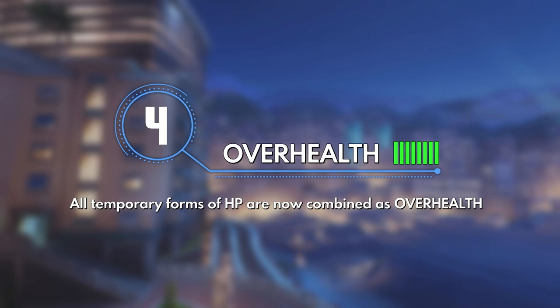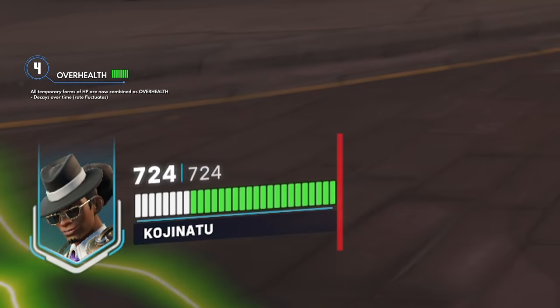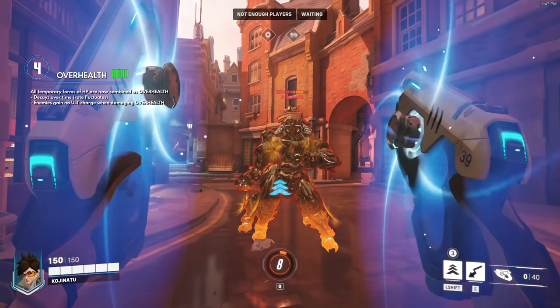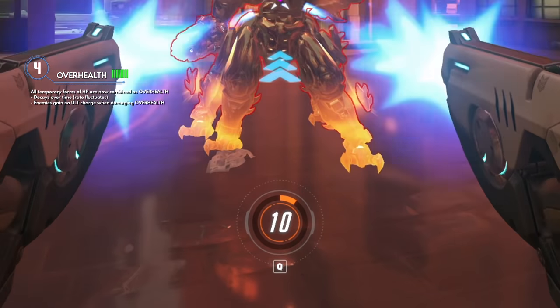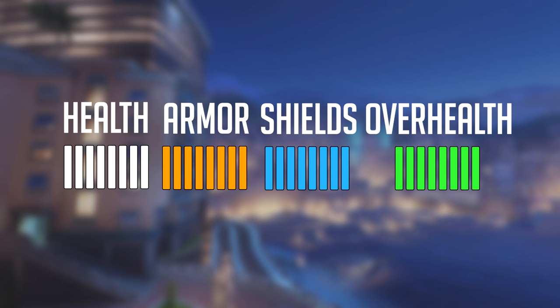Overhealth includes Doomfist's passive, Orisa's Fortify, Sigma's Kinetic Grasp, Wrecking Ball's Adaptive Shield, Torbjorn's Overload, Brigitte's Rally, and Lucio's Sound Barrier. Temp shields and temp armor have been removed and turned into overhealth, meaning there's no longer any damage mitigation from old temp armor — so that's an indirect nerf to Brigitte's Rally and Torb's Overload, for example. Overhealth is basically the same as standard health with two exceptions: first, it decays over time at a rate specific to the ability that grants it, such as Sigma's Kinetic Grasp decaying slowly or Lucio's ultimate decaying instantly. Second, overhealth doesn't grant ult charge, so any damage you deal to it won't charge your ultimate faster — a huge change for ultimate economy, especially with how long ults take to build now. Overhealth is always the first HP bar on the far right to take damage, followed by armor and shields, then finally health.